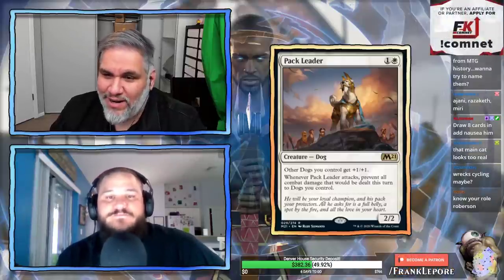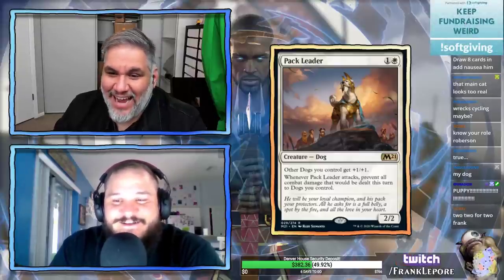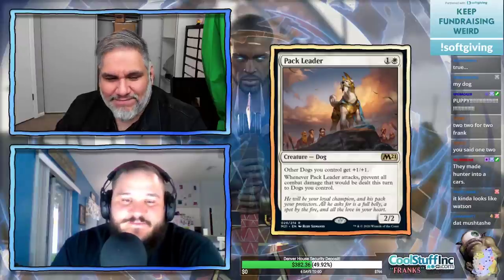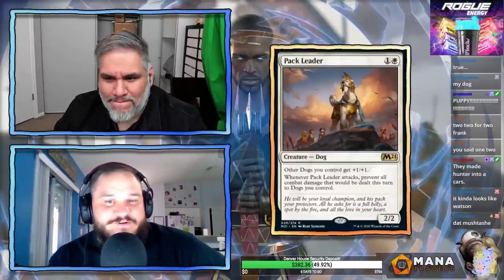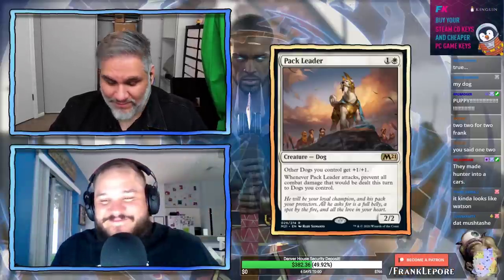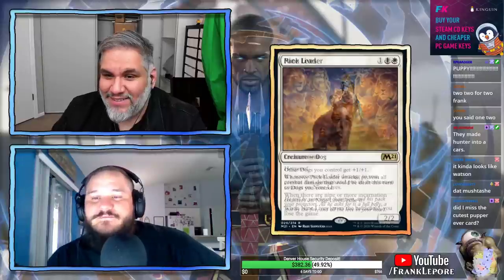Pack Leader: a dog! 2/2 for two — already great stats. Other dogs get a +1/+1 bonus. It's a dog lord! Whenever Pack Leader attacks, prevent all combat damage that would be dealt this turn to dogs you control — including itself. So your 2/2 for two attacks and can't be dealt damage, and all your dogs can't be dealt damage. This card is good on its own. Pack Leader is going on the list. The art has a majestic mustache — it's beautiful. Katie wants to get a print of this.